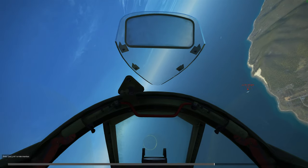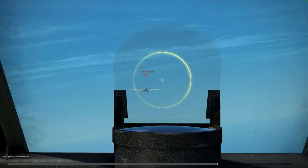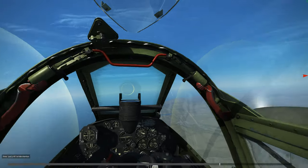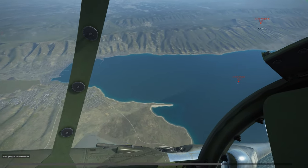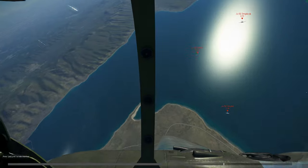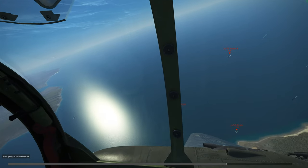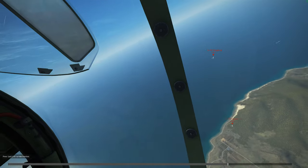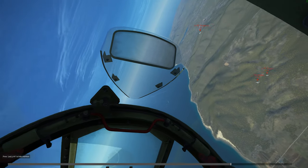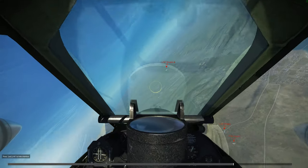We're going to make a quick pass in zoom view. I'm not making a whole lot of control adjustments, but see how bouncy everything is — we're missing. I really didn't set up that pass the greatest, but you can see the difference: how sensitive the gun sight is, how much bigger the gun sight is in relationship to when you actually lean forward and look into the gun sight and the accuracy that you're able to produce.